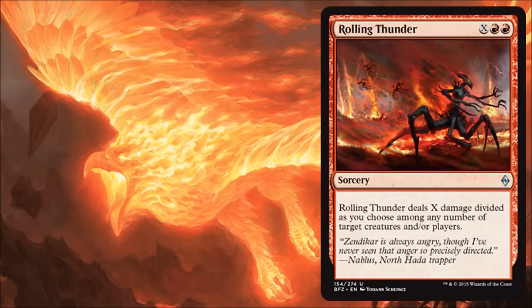Rolling Thunder is a reprint from the Tempest block, and this card is pretty crazy if you've ever played with it. Basically it's a Fireball, but it costs two red and an X instead of one red, and you don't have to pay extra mana to split targets. So you basically just pay your two red, pump X, and destroy as many creatures as you can and/or hit opponents with it. This is awesome — an easy include in limited. It's at the uncommon slot, so you're going to see it show up frequently, which is pretty interesting. You're going to have to play around this card. It's good enough for burn or aggressive decks in standard to use as well. This is a phenomenal card and it's going to see a ton of play. This is also the first time it's really being introduced into the modern environment, and I could see it making its way into burn decks in modern as well.